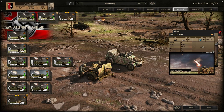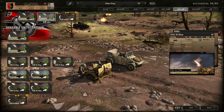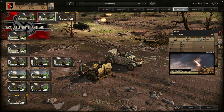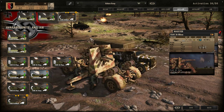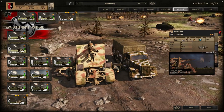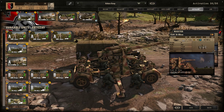For anti-air I'm bringing one Flak 38 20-millimeter for the first wave and another Flak 38 20-millimeter for the second wave, giving me additional coverage. Then I bring a Flak 36 88mm — not sure it's that great, but it's worth having since it has longer range and can also kill tanks.